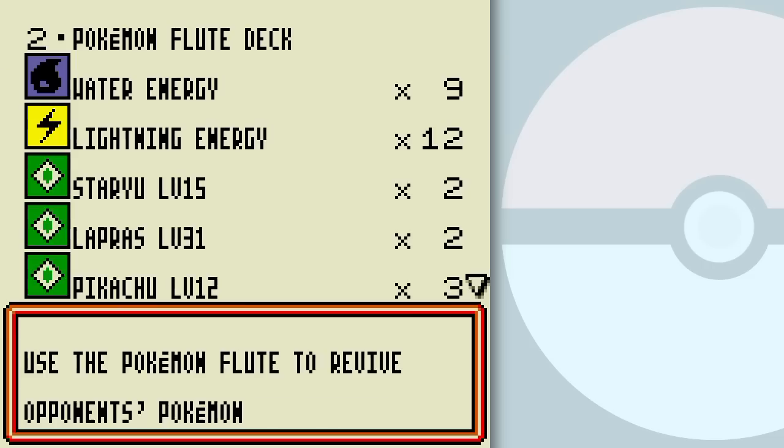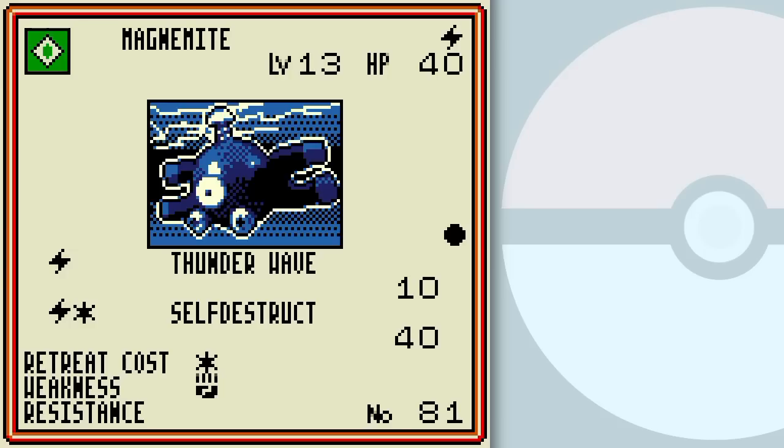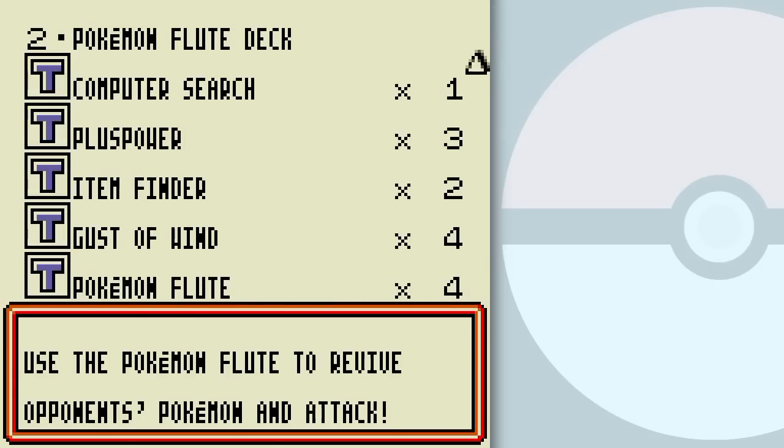Let's see what the Pokemon Flute deck is — it's probably use Pokemon Flute to revive the opponent's Pokemon and then Gust of Wind them over. Or maybe the idea is to destroy them with Self-Destruct — revive a Pokemon on the bench with low HP and then Self-Destruct them away. Yes, Gust of Wind and Pokemon Flute combo — that's the idea.